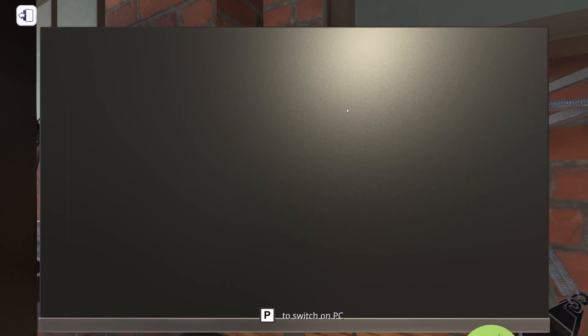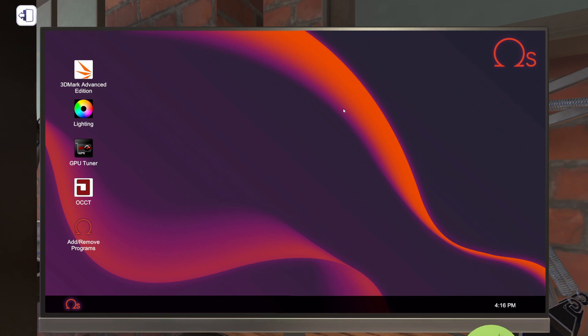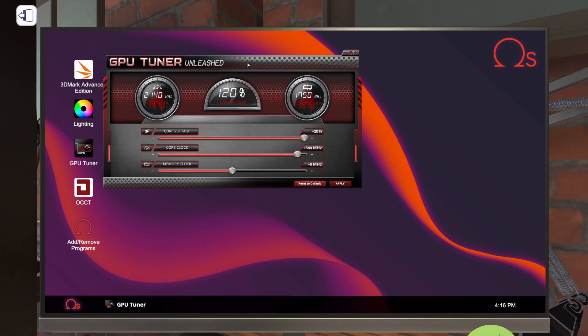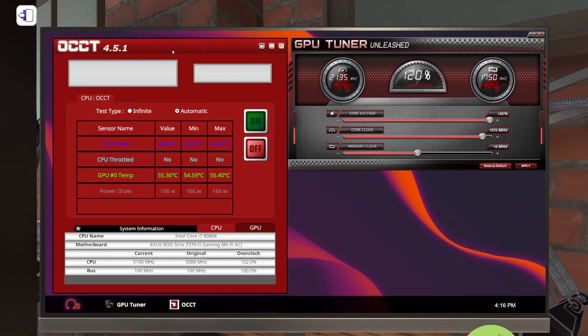Let's power this down by pushing P on the keyboard and power it back up the same way. Let's start GPU Tuner back up and back this down to 575 as a good starting point. Let's open OCCT again, turn it back on infinite, and start the test. Let's go to the GPU tab — temperature's ramping right up, 94.85°C. Let's start going up one megahertz at a time.